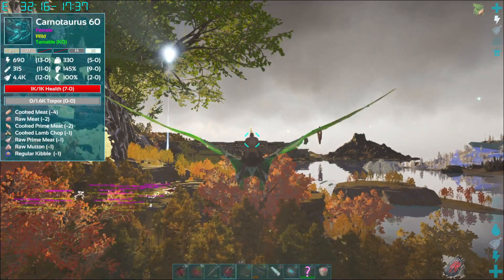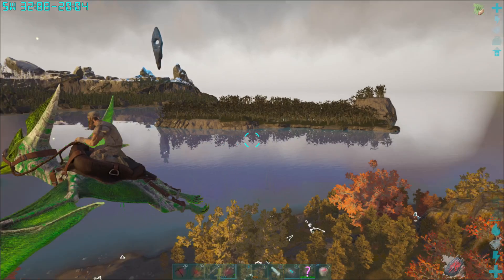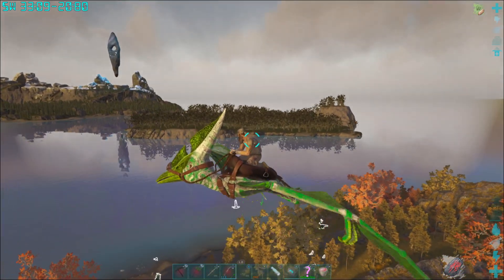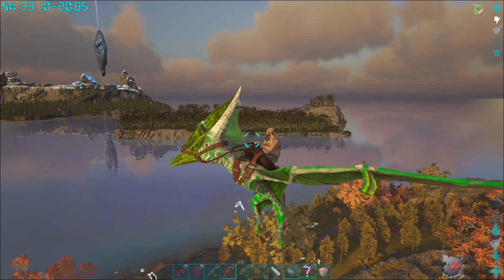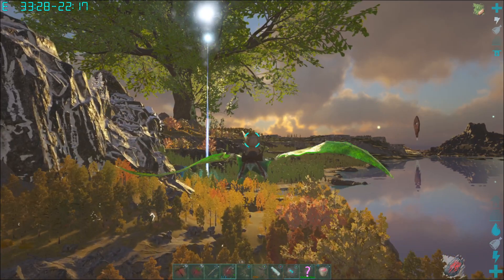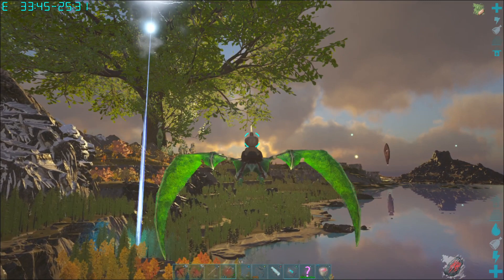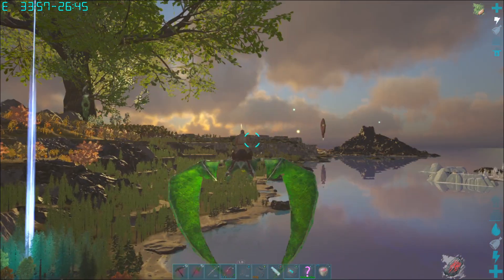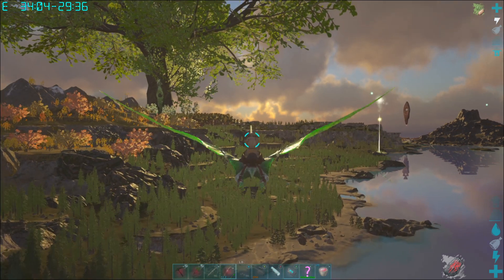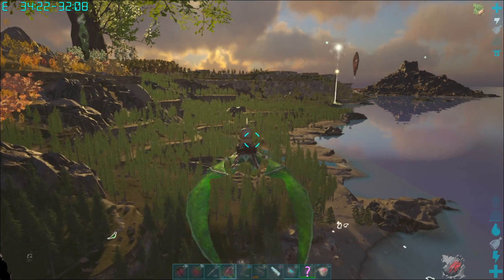I've just flown all around the map trying to find backup flight. Remember when we tamed the Alpha Sarko? I used the PT to hover over the water and then jump off - that's where I knew we had flight. Last episode I couldn't find it. I was searching all the cryopods in case I just transferred my PT into one. But no, I left it over the ocean. So I've just gone out, got some kibble. I couldn't find backup flight - I did find one but it was low level, so I just took him out and hopefully a better one spawns in.